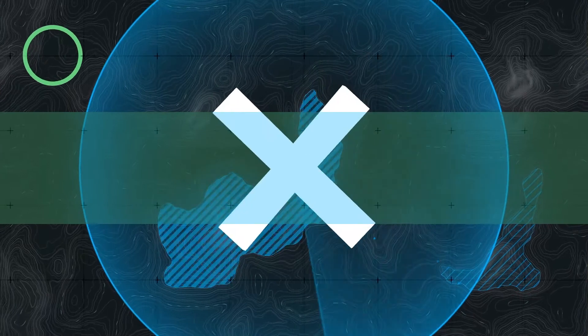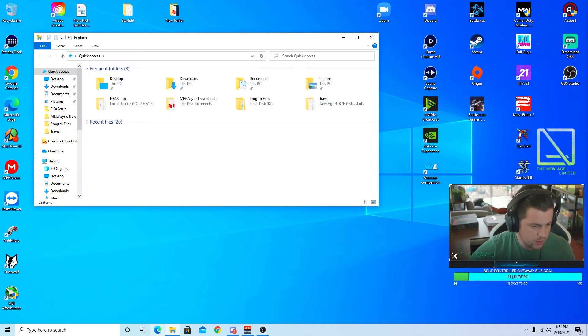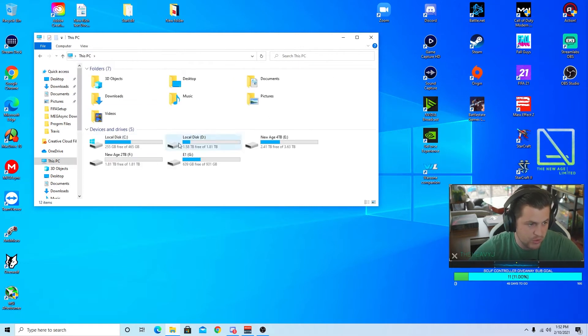Alright guys, this is going to be a super quick one. We're going to set up auto launch so let's get into it right now. Quick tutorial, get in and out. Go down to your File Explorer here — see this down here — click it. This is what you get.